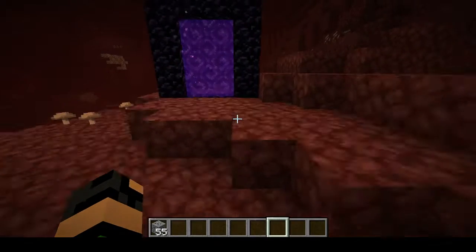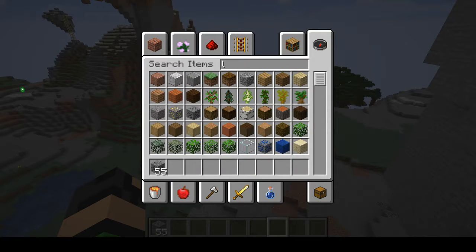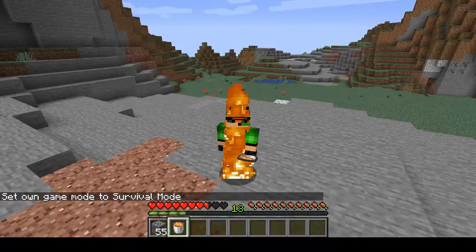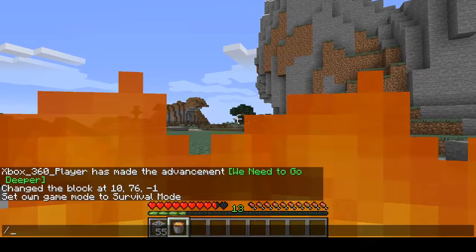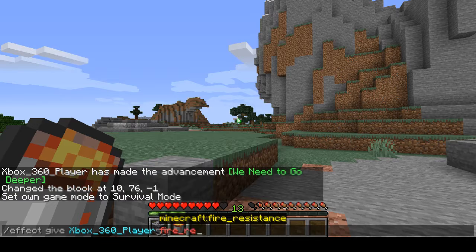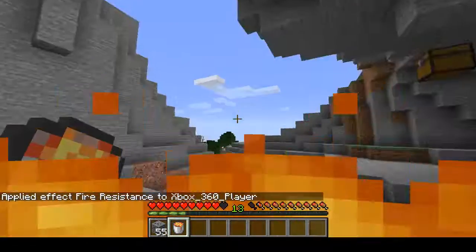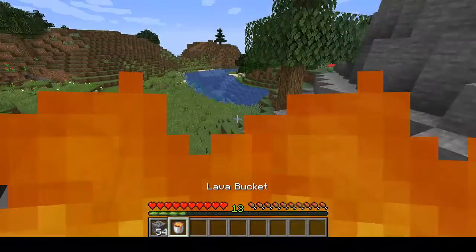What else changed? Lava can still damage you if you have the game rule that disables fire damage — lava will still damage you. So your fire resistance potions still have use. Also, why is it called fire resistance if it gives you immunity to fire? The effect of fire resistance reduces damage — shouldn't it be called something like fire immunity?